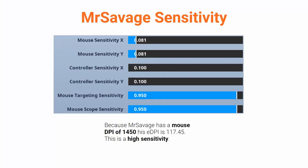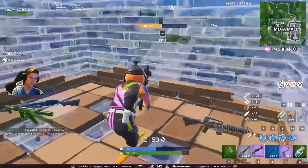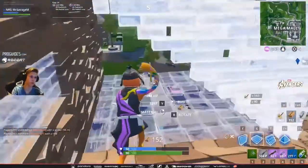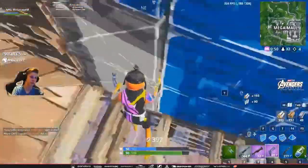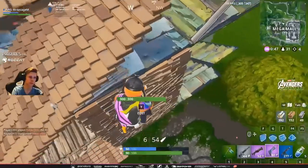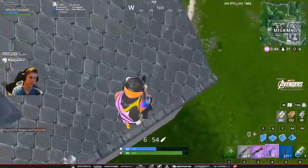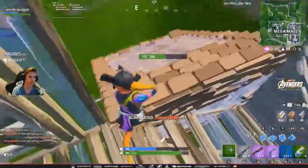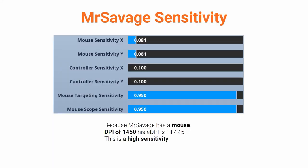Now let's move on to Mr. Savage's sensitivity. On the surface, by looking at just the Fortnite settings, his sensitivity looks fairly normal. But we have to take into account his mouse DPI. His mouse DPI is 1450, which is very high — most Fortnite pro players play on either 400 or 800 DPI. Now that we know his DPI and his X and Y sensitivity, we can calculate his eDPI, or effective DPI, by multiplying his mouse DPI by his Fortnite sensitivity. Mr. Savage has an eDPI of 117.45, which is a high sensitivity, particularly for a pro player in a shooter game.